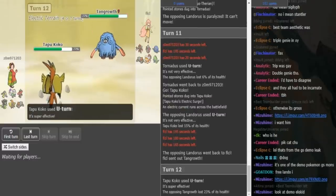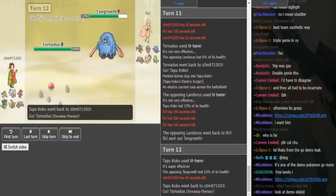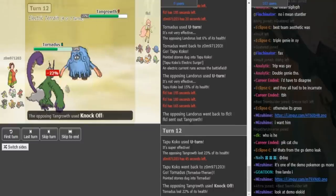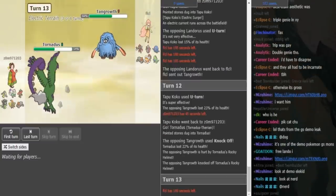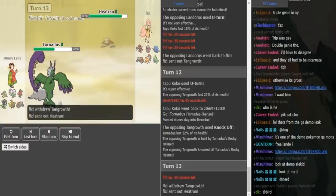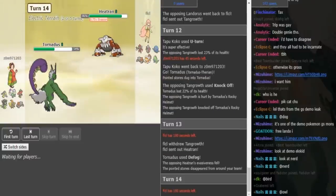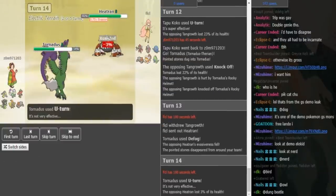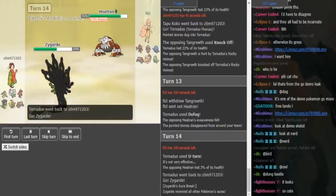We're going to most likely see Tornadus come out. I assume the Tangros is going to click Knockoff or HP Ice, because those are the only two things that it can do to hit the Torn. If he does Knockoff, he's going to be able to get rid of the Rocky Helmet. And now it's between U-turn and defog — I think eventually he's going to have to click defog. Heatran comes out, and this is why I understand why Zomok U-turned earlier instead of defogging, because Heatran comes out on Torn and just gets the rocks back up anyway.